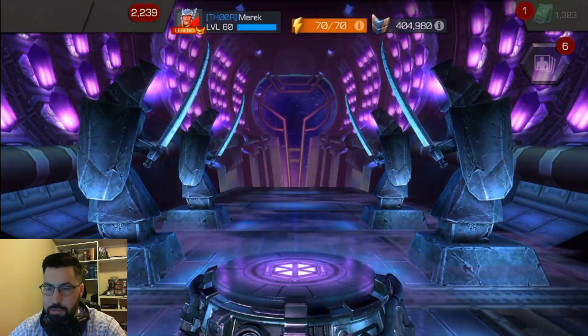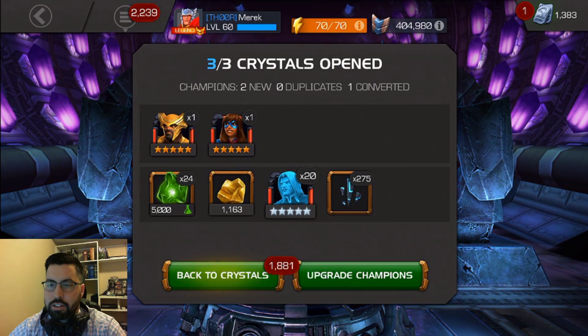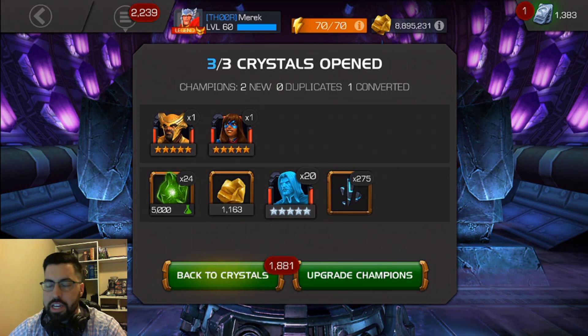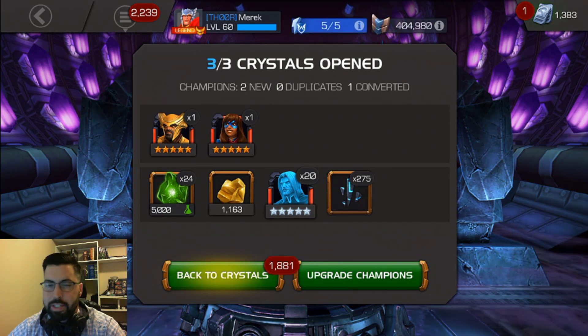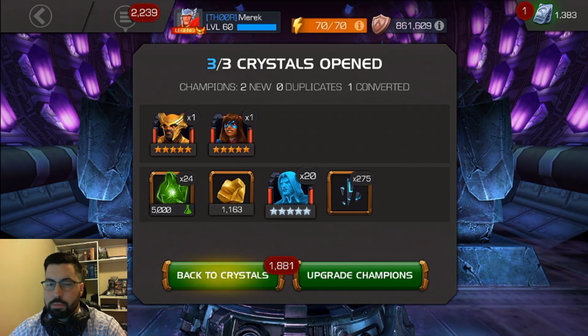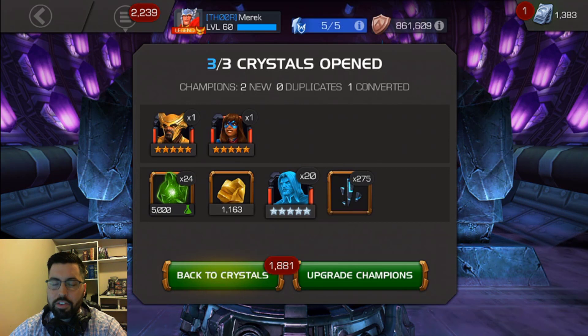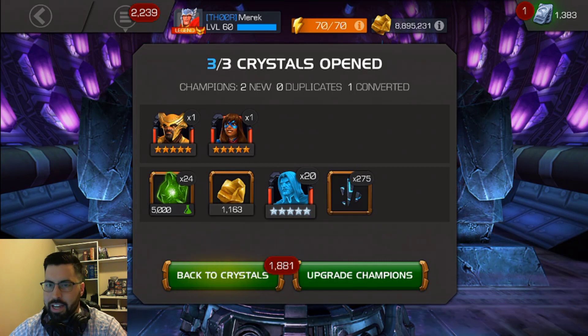A couple of new cosmic champs, and really two new champs to level up — that's awesome. The Heimdall is fantastic for the variant difficulty. I'm going to be using him a lot. I'll probably be taking him up to at least rank 3; he might even get rank 4 even unduped just to help me out with the variant difficulty, just with the synergies and everything that he does. Pretty excited about that. If you're going to get a new champ — if you're going to get a Kamala Khan — at least let it be a new champ. Hopefully we never see her again. This entry is a little bit of a bummer, but excited about the Heimdall.